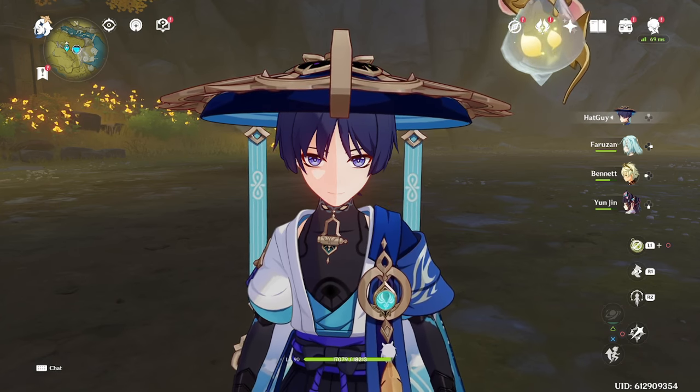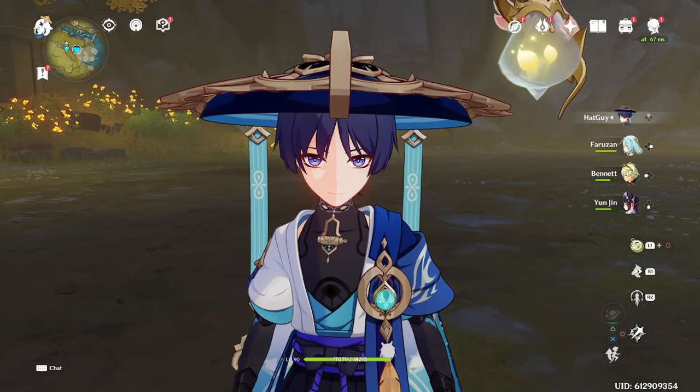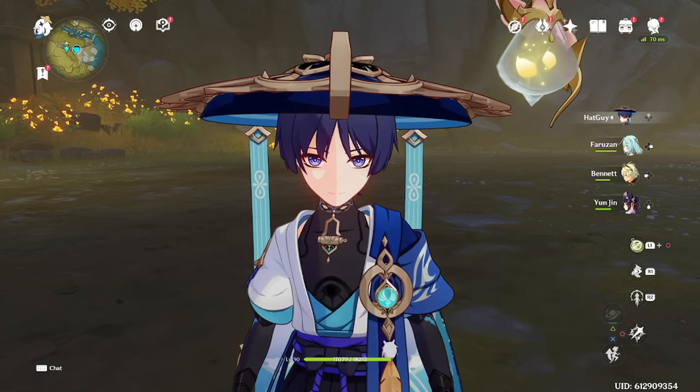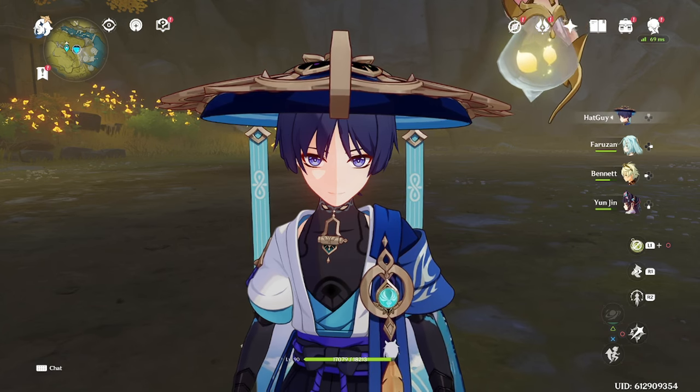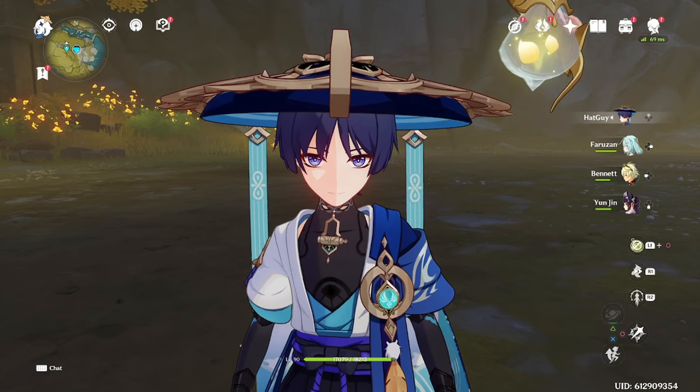So having more attack speed on Wanderer is extremely important, both for improving his damage and making it much more consistent and reliable to dodge. This makes things such as Tule Tula, his C1, DPC, as well as things like Yunjin's C6 and Gene's C4 a lot more valuable than they may appear at a first glance, especially if you play without a shield.